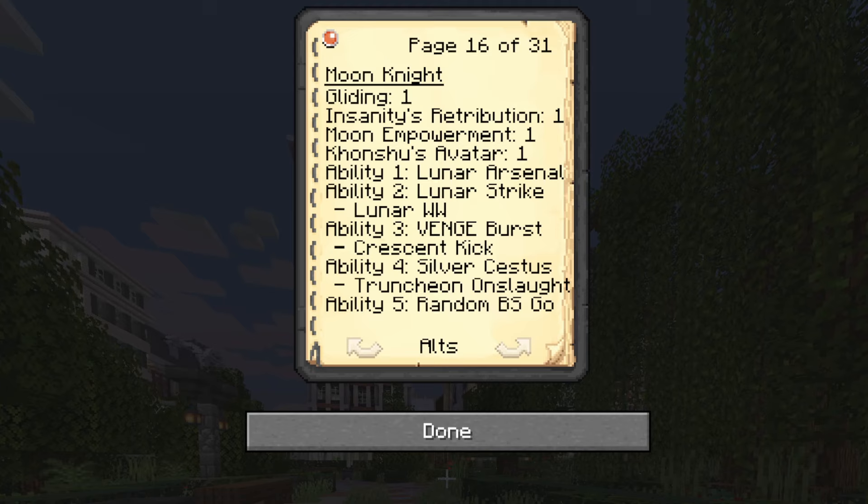He's got boosts, resurrections, and a mental defense that punishes attackers. So if you're playing as Moon Knight, embrace the chaos and dominate your enemies — especially when the moon is high.